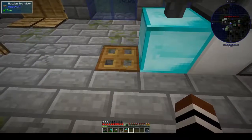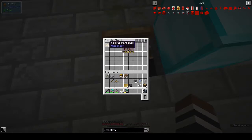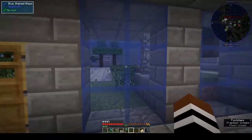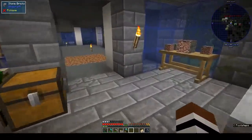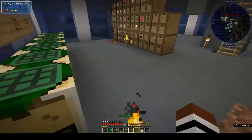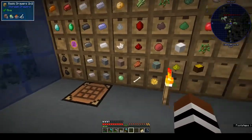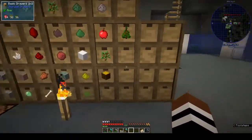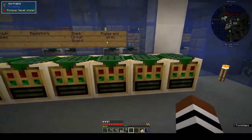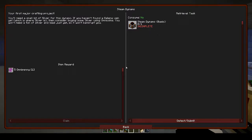Hi, this is Shane and welcome back to another episode of OmniFactory. I've just been out harvesting rubber trees outside, got killed by a creeper I didn't even see. I turned around, there was a creeper, I screamed and got killed. Unexpected, but other than that it's been uneventful. I've added more stuff to my storage drawers and set up my crafting tables.